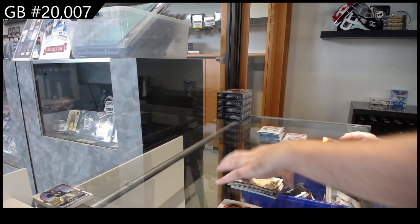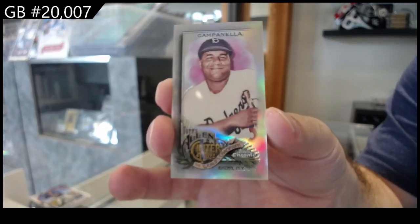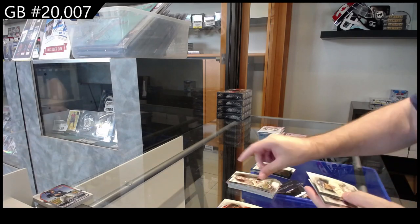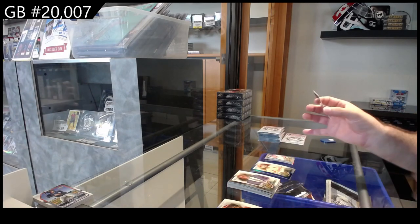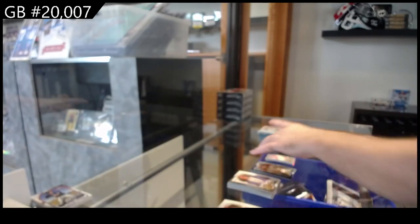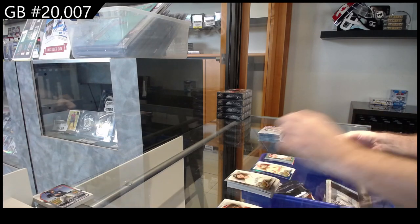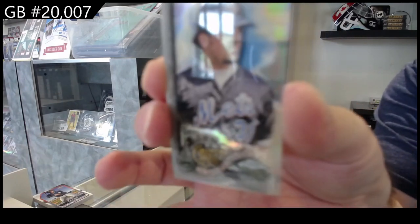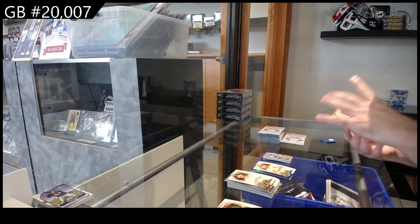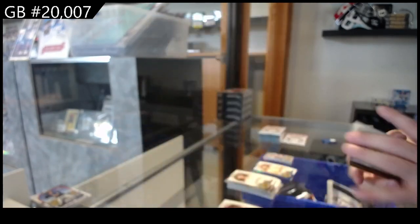We've got a refractor mini of Campanella for the Dodgers. A green mini to 99 of Molina for the Cardinals. A mini of Piazza for the Mets, and a Posey for the Giants numbered to 50.